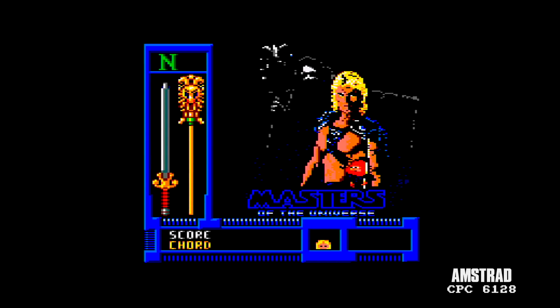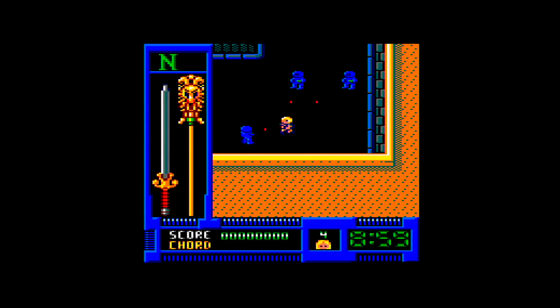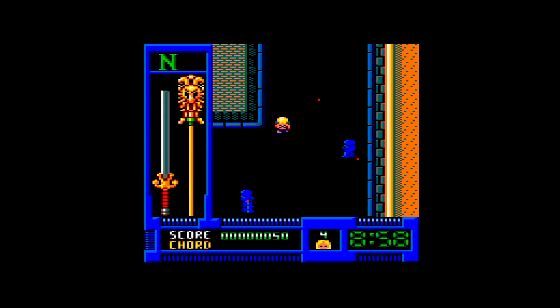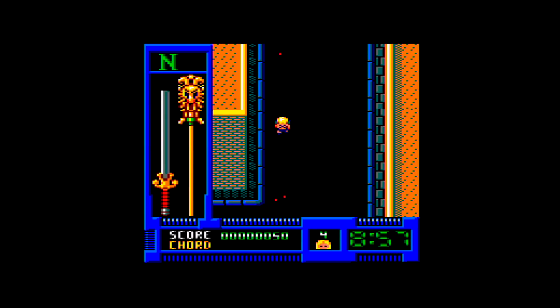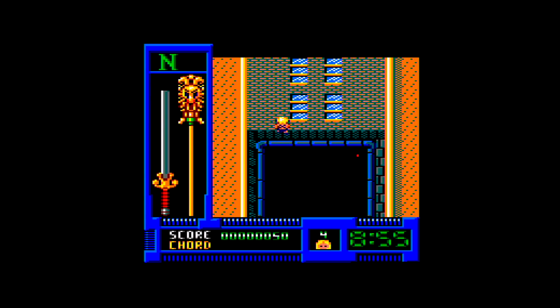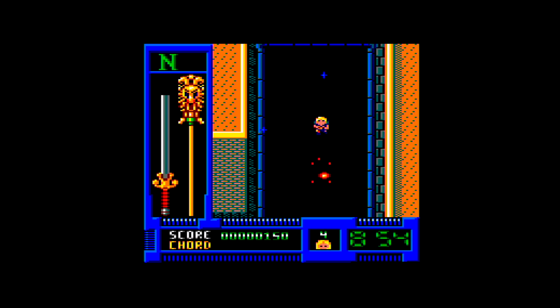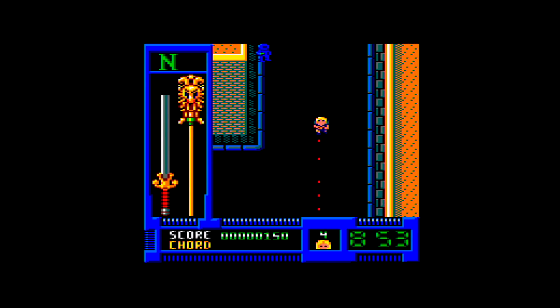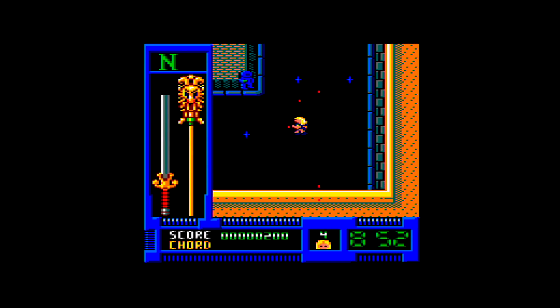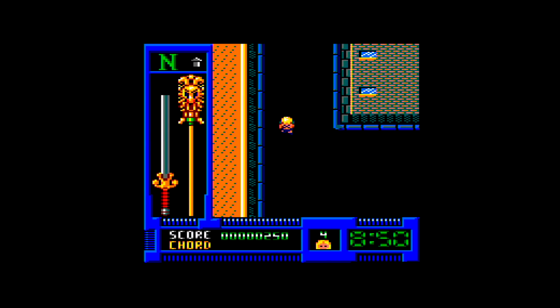Amstrad CPC. How can you get He-Man and Skeletor so wrong in this movie? He-Man is a little kind of cutesy, crushed-down character on the Amstrad. Nice colours. Got to work out where we are. You can't press a key and get a map — you have to refer back to your manual. But as I say, the game is a master of — well not the universe — but disorientating you, because it would be so simple if north was always up.